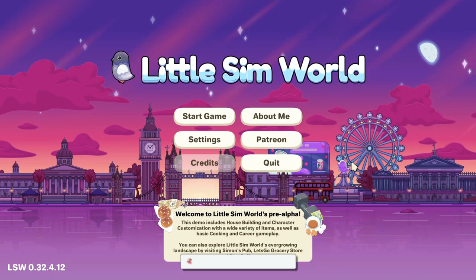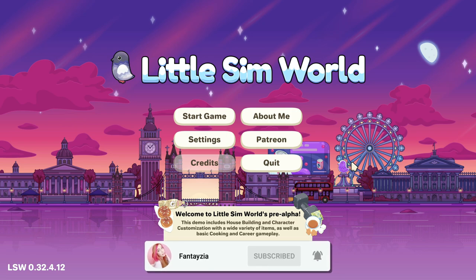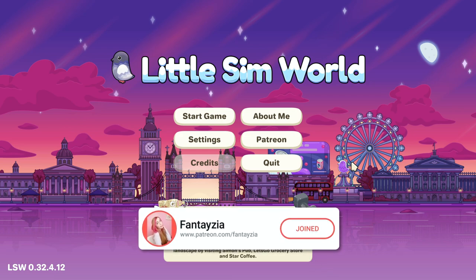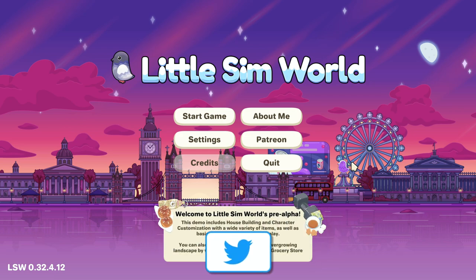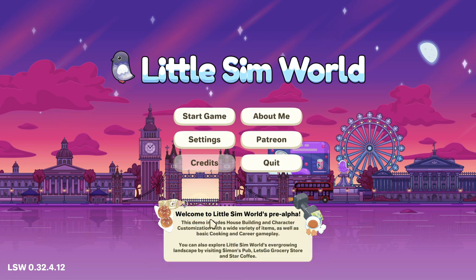Hey everyone, it's Fantasia and welcome to another video on Little Sim World. I want to thank the creator for sending me the new version of this game. It's been in pre-alpha and I did a video a while back, and now there's been some new things added. It says: welcome to Little Sim World pre-alpha — this demo includes house building, character customization, basic cooking and career gameplay, and you can explore the landscape by visiting Simon's Pub, Let's Go Grocery Store, and Star Coffee.